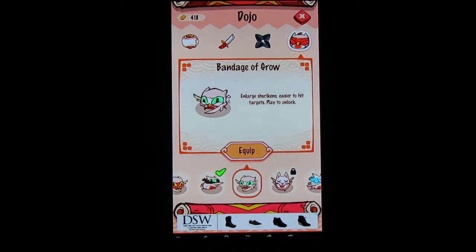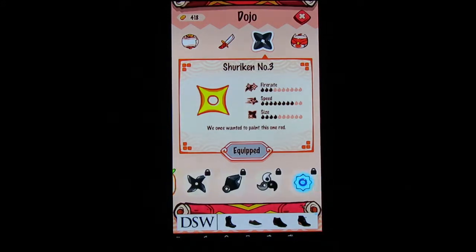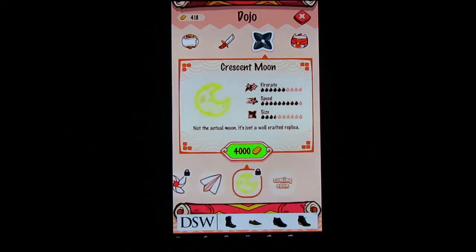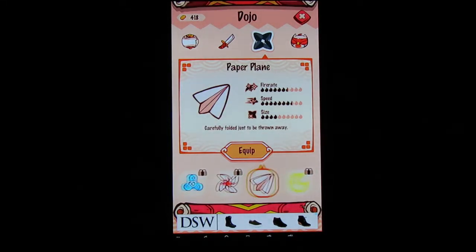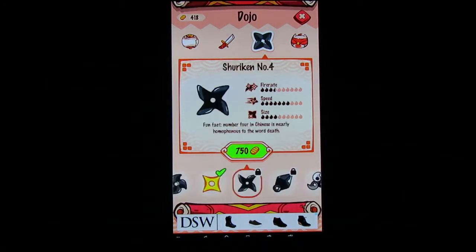We're going to rock the Growing Bandage, which gives us bigger shurikens. And speaking of shurikens, just to show you guys, I've opened up the paper plane — won't be using it in this episode though. We're going to use a different shuriken.